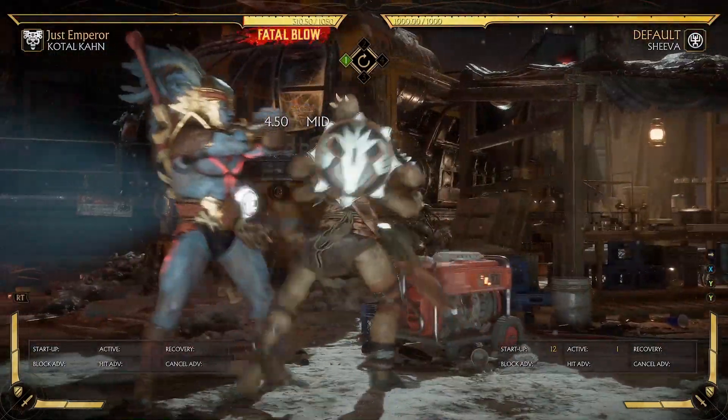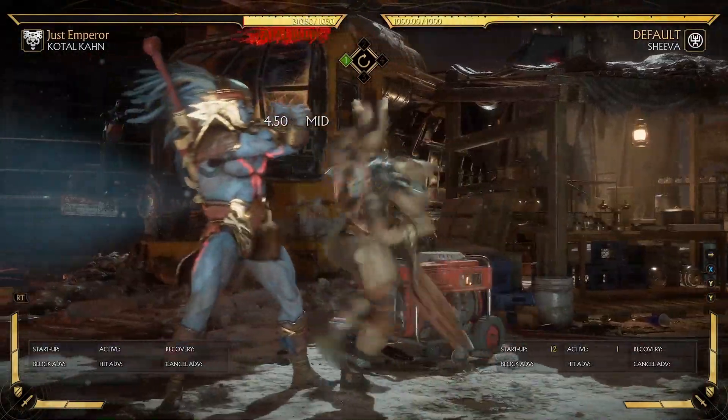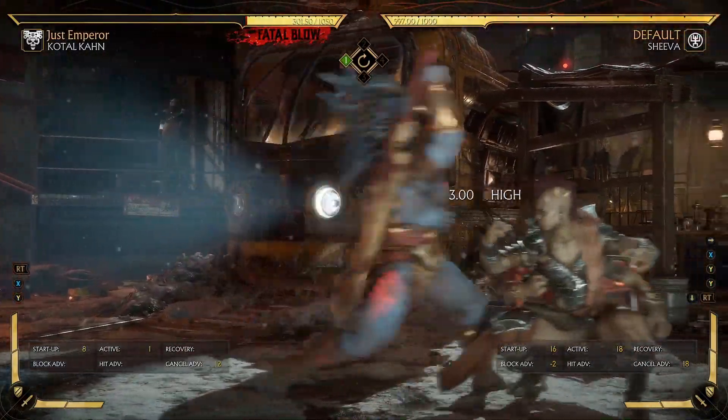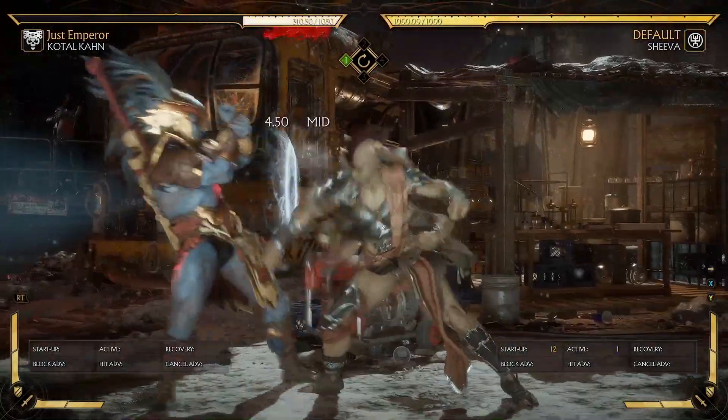My advice for wrestlers: just throw out the command grab, don't even set it up, just throw it out there from time to time. And if you're gonna set it up, be unpredictable — don't do the normal tech one-two into command grab, or the one-two into launcher.